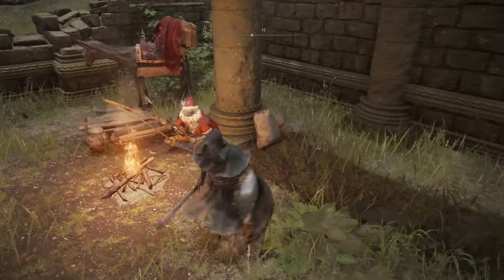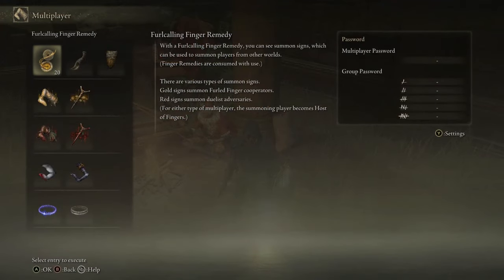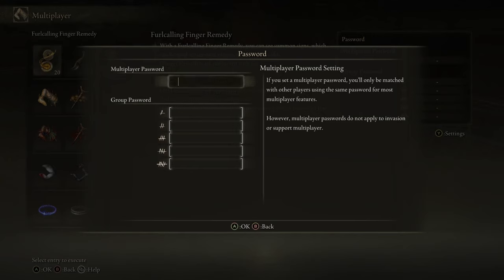When you're summoning friends, it helps to have a password on. Go to the multiplayer menu here, and under the multiplayer settings — for me it's hitting the Y button — you have a multiplayer password. Make sure you have the same password. I don't know if it's case sensitive or not, but I would make sure they are just in case. Everybody make sure you have the same exact password in every way. Make it something simple everybody can spell.